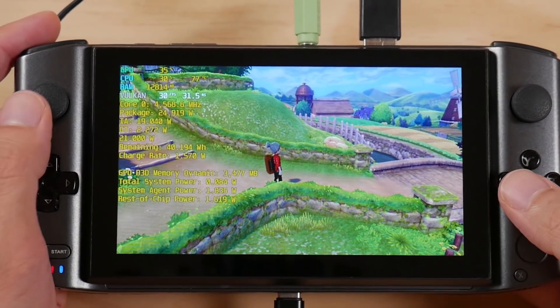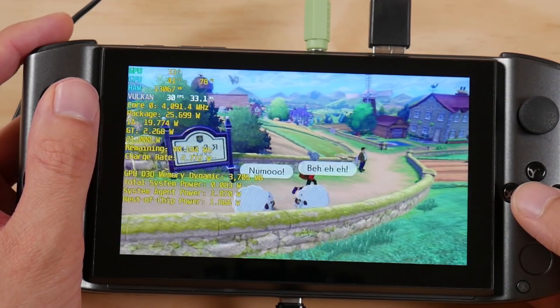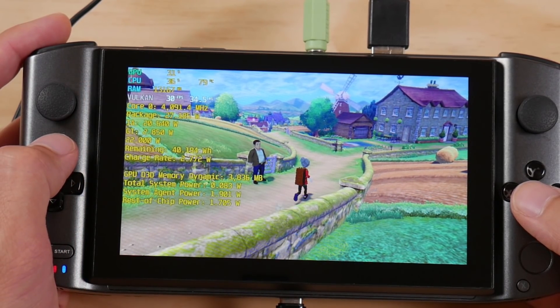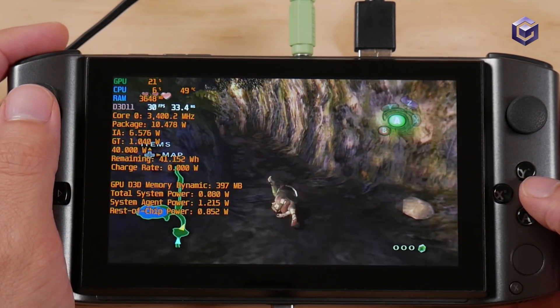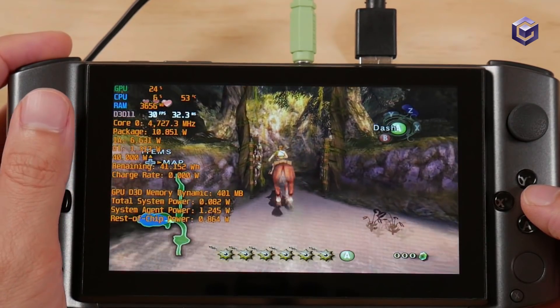Switch should also run very well on this chip, but I ran into some crashes on all of my game tests that I wasn't able to solve while filming. Next up, let's take a look at GameCube and the Wii. The games are running at 2x native resolution with the widescreen hack in the Dolphin emulator.